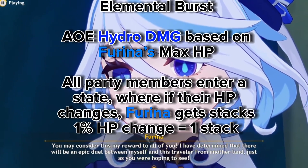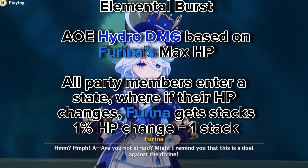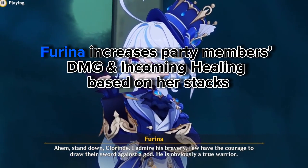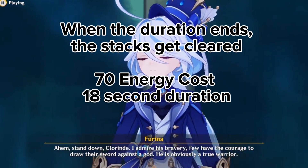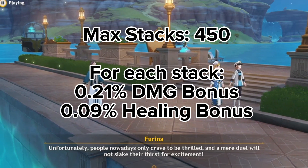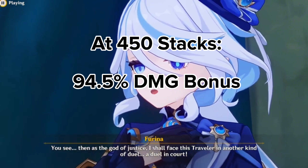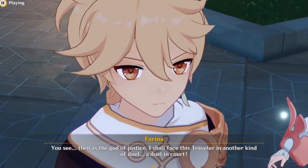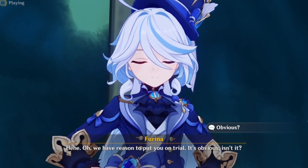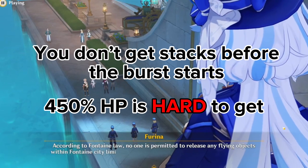The elemental burst deals AoE Hydro damage based on max HP. All party members enter a state where any HP change generates stacks for Farina — 1% HP change equals 1 stack. So if a character loses or gains 20% HP, Farina gets 20 stacks. Farina increases party members' damage and incoming healing based on her stack count. When the duration ends, stacks clear. The burst has a 70 energy cost and an 18-second duration, with a maximum of 450 stacks. Each stack gives a 0.21% damage bonus and 0.09% healing bonus, meaning at 450 stacks that's a 94.5% — nearly 95% — damage bonus. Accounting for crown scaling, it's around 100% damage bonus. However, 450 stacks is very difficult to reliably achieve, since you don't start accumulating stacks until Farina's burst is activated, and characters would need to be losing and healing significant HP throughout.